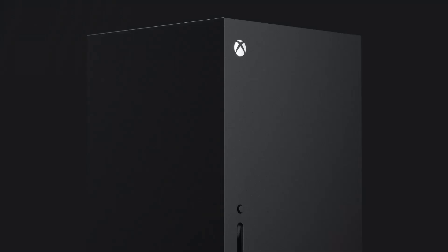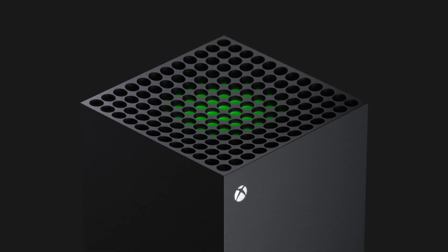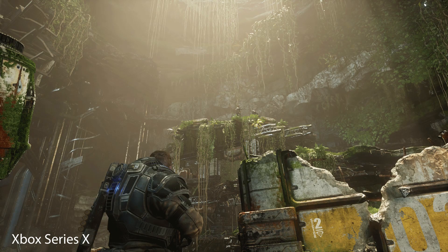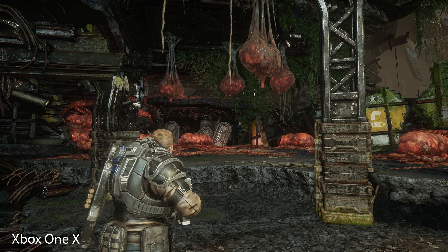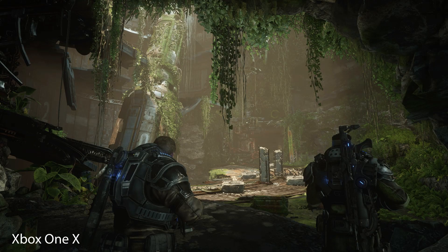Let's take a look at some screenshots so you can see the differences. The differences can include frame rates and better textures. As you can see, the Xbox One X screenshot looks inferior compared to the Xbox Series X, which is more optimized and takes advantage of the more powerful hardware of the new console.